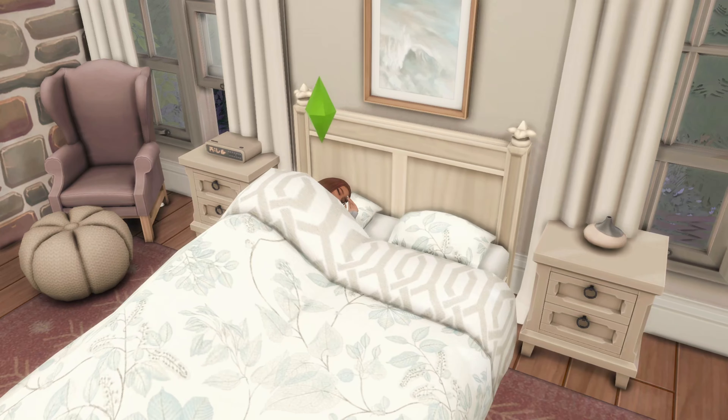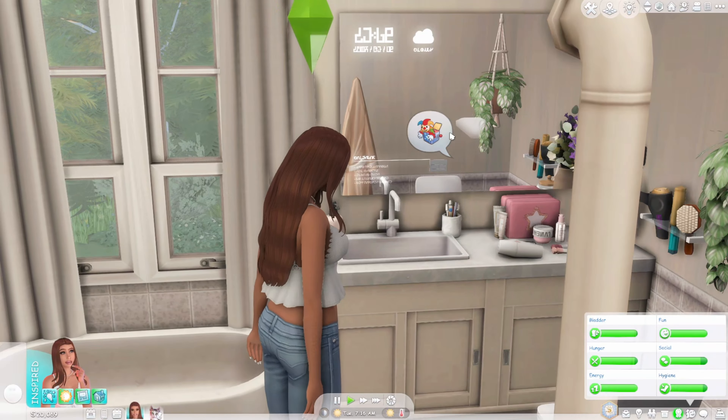My sim is currently asleep and there are no Z's coming from her. This is one of my favorite mods because I hate having those Z's — it's just not pleasing to look at. This is the No Sleep Z's mod. While your sim sleeps, you won't have that annoying feature. It's super small but I love it for gameplay — it just looks a lot prettier.